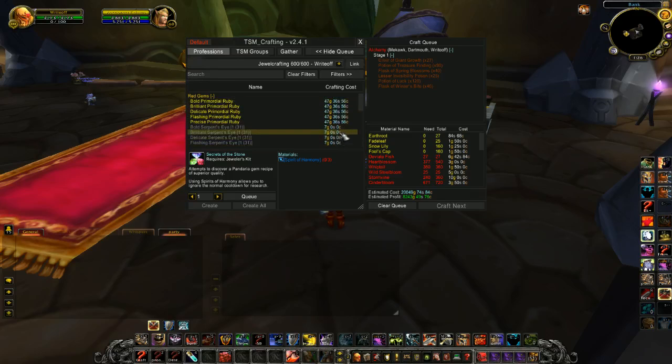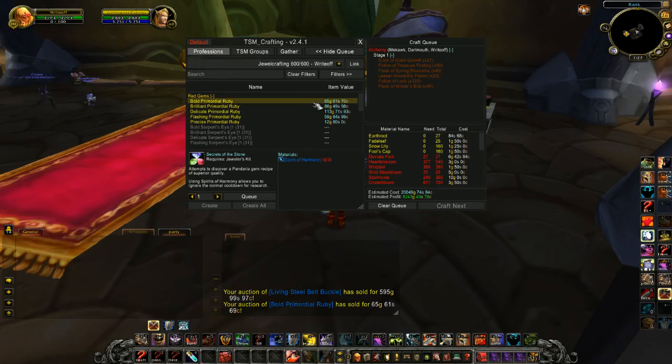You can actually change this to view different things by clicking on it. So crafting cost — you can see item value, which is what it was selling for on the auction house. This is from your last scan — it can't read real-time values, so whatever your last scan was done is what you see here.